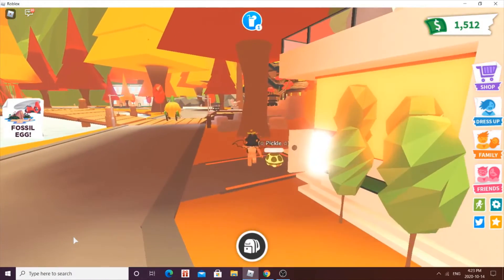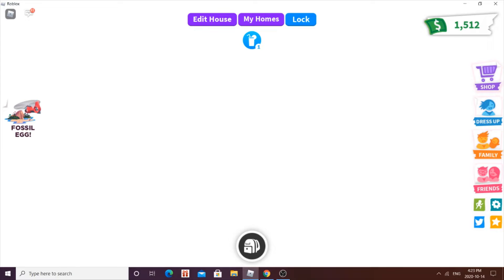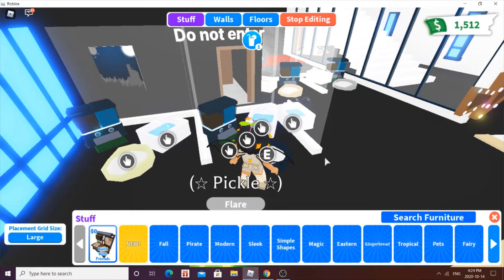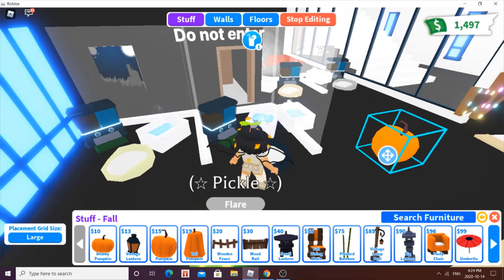Right now I actually have a millionaire mansion over here, which guys is crazy — look at it, look how cool it looks. Oh my god, I love the millionaire mansion. It's actually my favorite house in the game. So let's take a look at the new furniture. Guess who's gonna be decorating their house? Me. Look at the pumpkin — I'm putting pumpkins all over my house now.